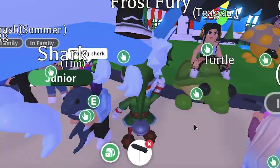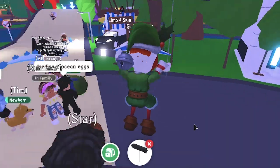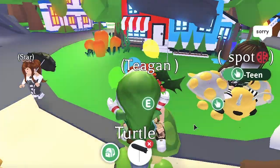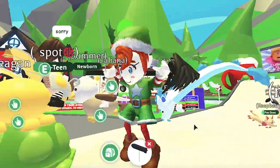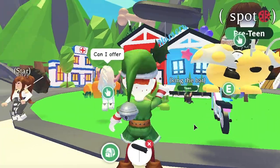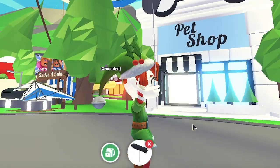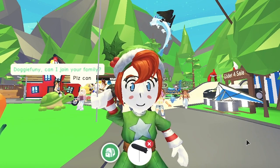No longer available: Some pets are only obtainable through events and limited-time settings. Easter 2020 — free chick pet: During the Roblox Easter egg hunt for 2020, you could get a free chick pet by pressing the Easter button that appeared on the side of your screen, then hatching the egg normally. This pet cannot be traded, so it is truly unavailable. April Fools 2020 — pet rock: The pet rock was a joke pet obtained by visiting the nursery during April Fools; it was only available for a limited time.